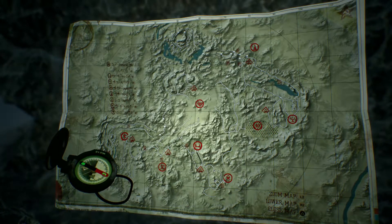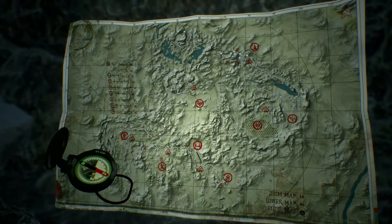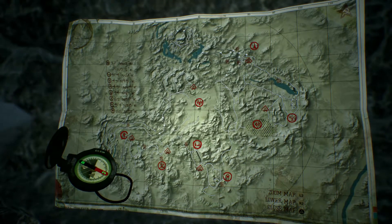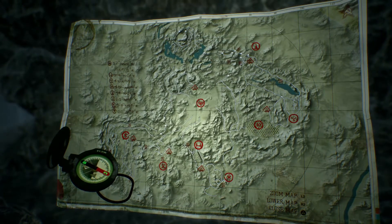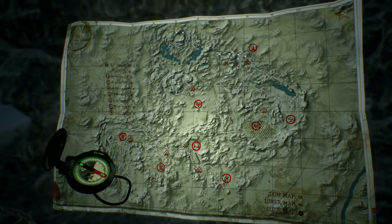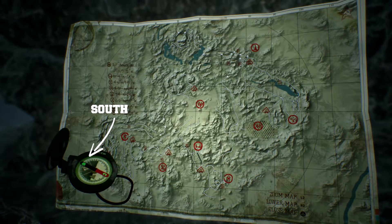These coordinates are very important because these are the places you need to go to finish the whole game. To be able to move from the map, you need to look at your compass. Your compass is in Russian, so you only need to see the red and black arrows — the red arrow is always pointing to the north and the black arrow is always pointing to the south.